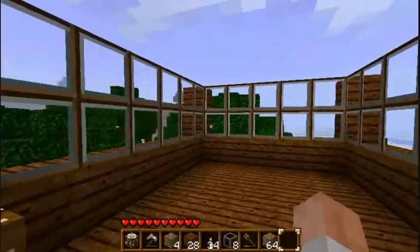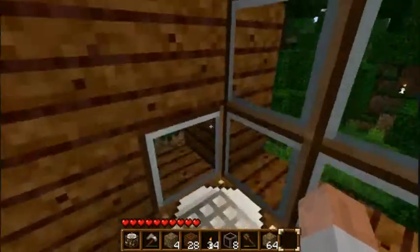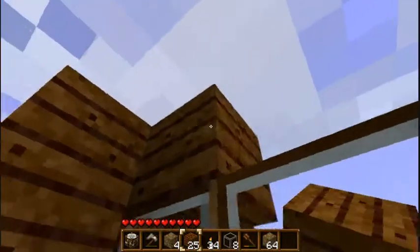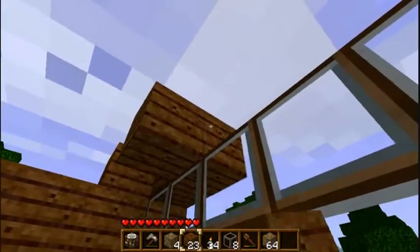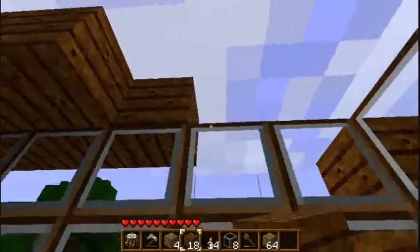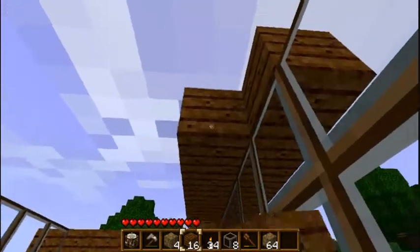Door goes down. Smash door open. We need to block that. Lovely. Oh, crap — that's actually okay because we're putting the roof on, aren't we? So we'll just do this.